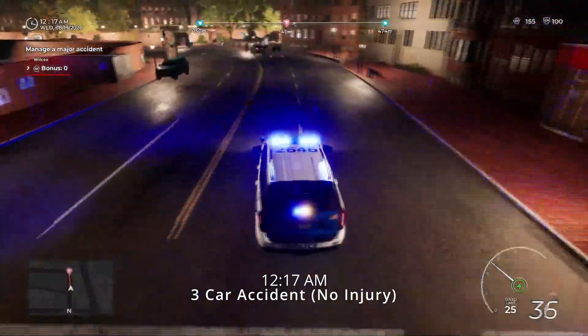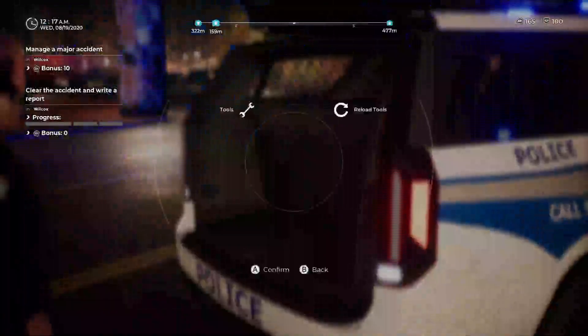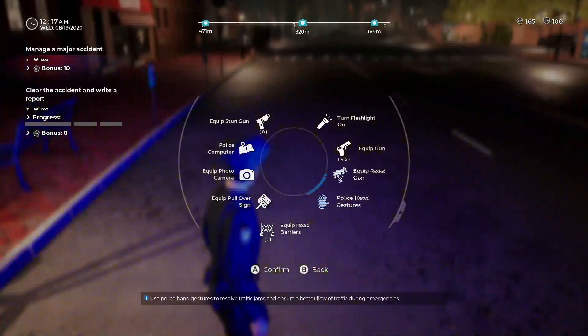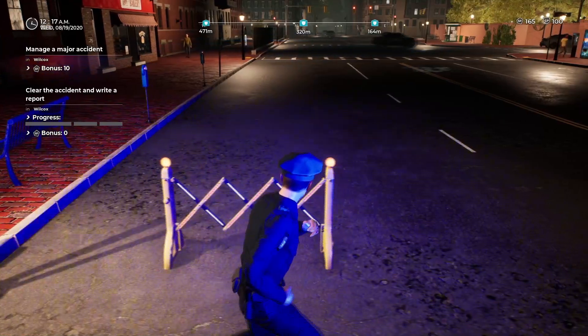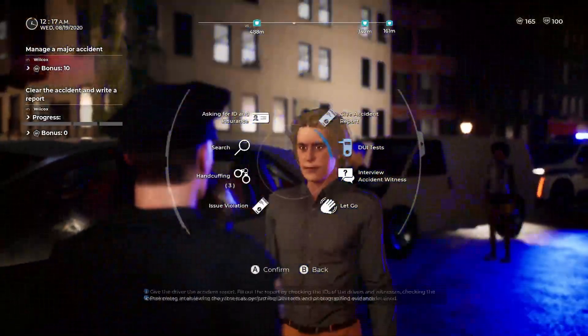We're arriving on scene now. Go ahead and shut those sirens off. We're going to be shutting this whole road down — we'll shut down this lane and use one of our barricades to shut down the next lane. Nobody's coming through here. Let's go see what's going on. First, we'll look for injured people. I don't see any. Three cars, three people out of the vehicle — let's figure out what's going on.